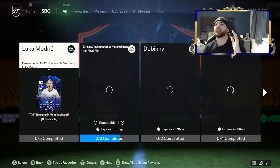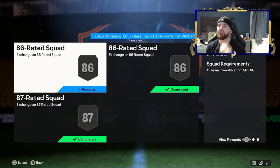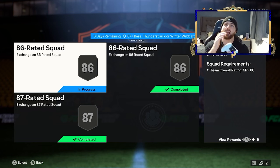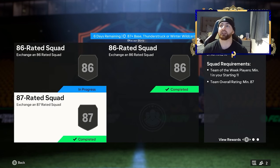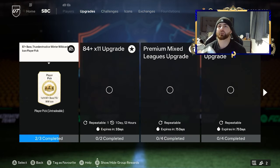First of all, we're going to look at the SBCs we're going to use to complete this for free. I've done two out of the three sections and I'll show you guys me getting the cards to complete these. You're going to need an 87, an 86, and another 86, and ideally a high-rated inform - really an 87, 88, or 89 - so that it can be a little bit easier to complete in terms of the other players around them.